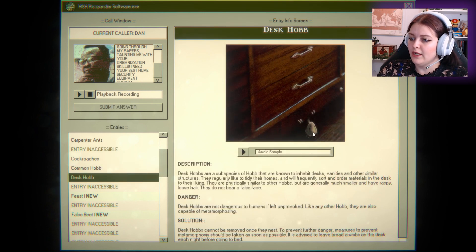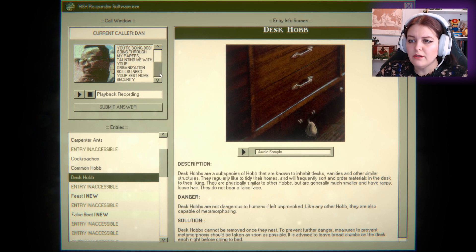Let's see — look at it, look at his little hair. Desk hobs are a subspecies of hob that are known to inhabit desks, vanities, and other similar structures. They regularly like to tidy their homes and will frequently sort and order materials in the desk to their liking. They are physically similar to hobs but are generally much smaller and have raspy, loose hair. They do not bear a false face. So they'll frequently sort and order materials in the desk to their liking. Going through his papers — it could be a desk hob. I think it actually is.